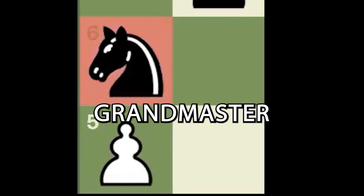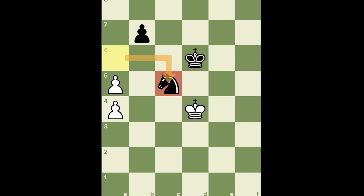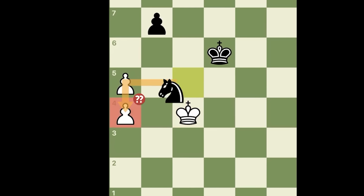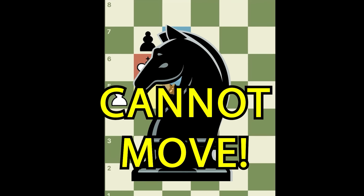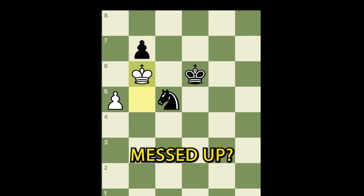Can you believe this grandmaster could not win this endgame with a piece up? Let me show you how he messed up. Knight c5, thinking that attacking this pawn would help him win, but after king c4, taking this pawn is a big blunder. White now activates their king on b5, the knight comes back, king b6 — and now you see what's happening? The king is stuck, the knight cannot move, or the king Pac-Mans this pawn.